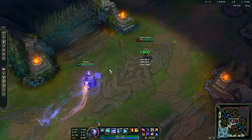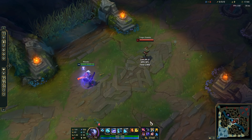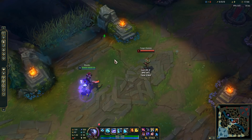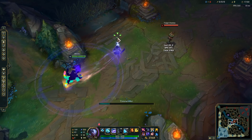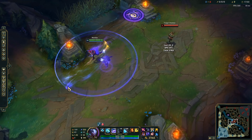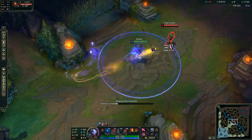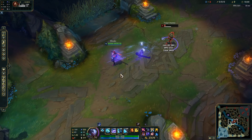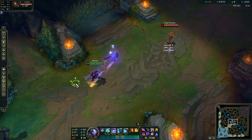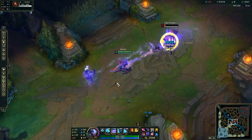Now for the best Echo combo — it has to do with Protobelt. That's why Protobelt is so amazing on Echo. We saw the EQ animation cancel — now we throw Protobelt into it. You want to do EQ Protobelt — boom. That is the ultimate Echo combo: insane burst, insane damage, and it's beautiful.